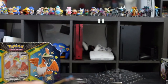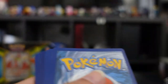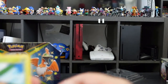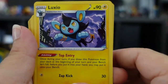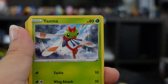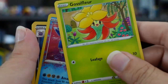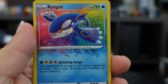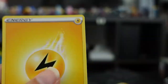Two left on our Eldegoss pack. We have Tropius, Gym Trainer, Luxio, Horsea, Yanma, Morpeko, Koffing, Grapploct — another Kyogre! Nice, so pretty! A Galarian Weezing and an energy.